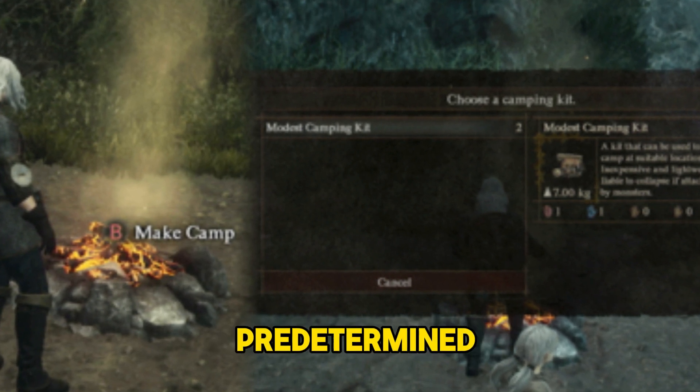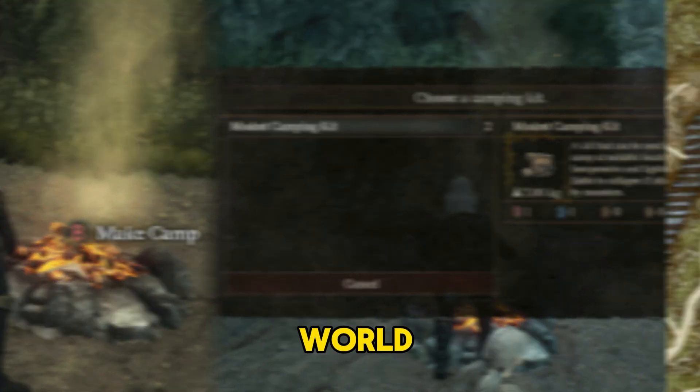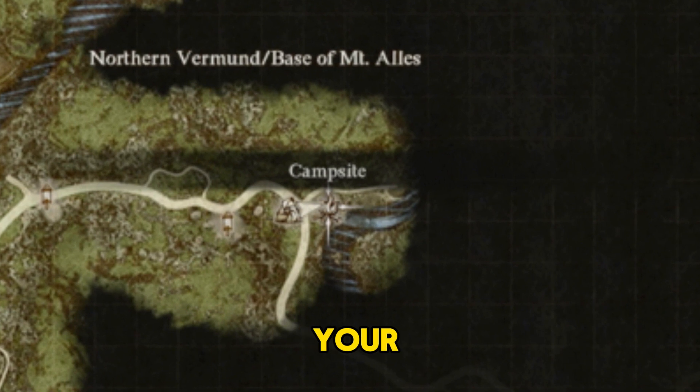Campsites have predetermined locations all around the world. Keep an eye out for these spots on your map.